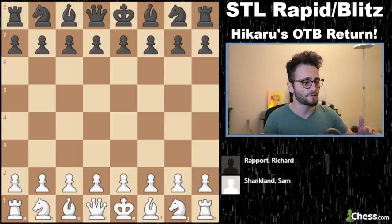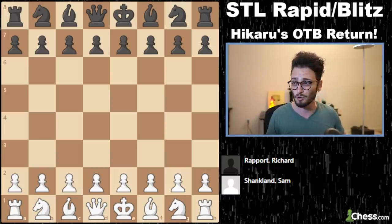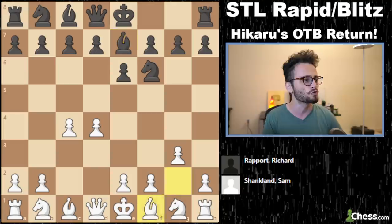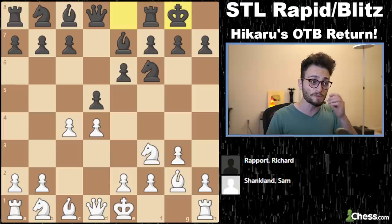Two of the players involved in this tournament: Sam Shanklin, who's coming off an amazing World Cup, and Richard Report, who's like top 10 in the world. Don't sleep on Richard Report. D4, Nf6. It's just that he hasn't been super active in recent times. In this position, Sam Shanklin plays a fascinating move.